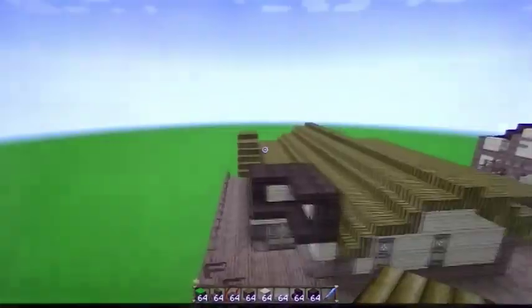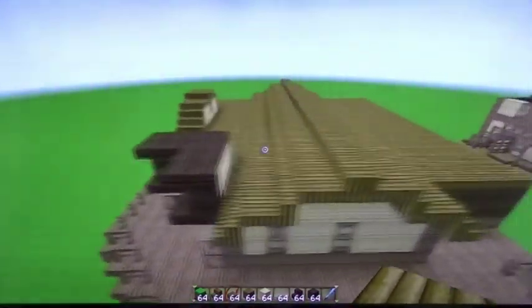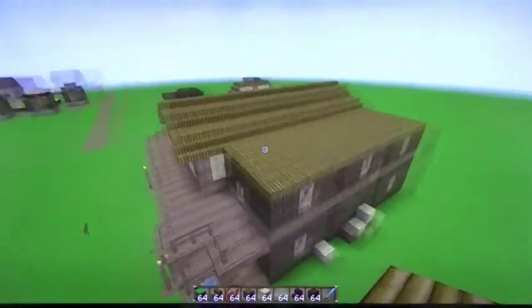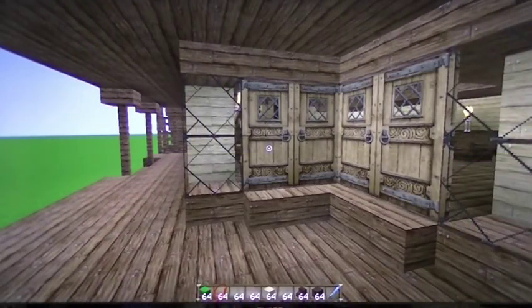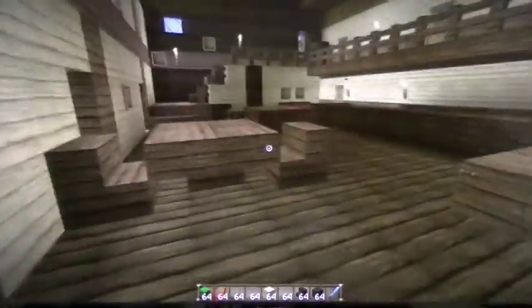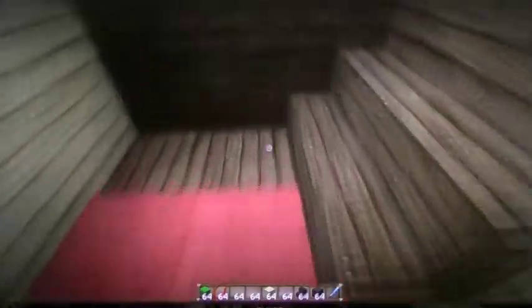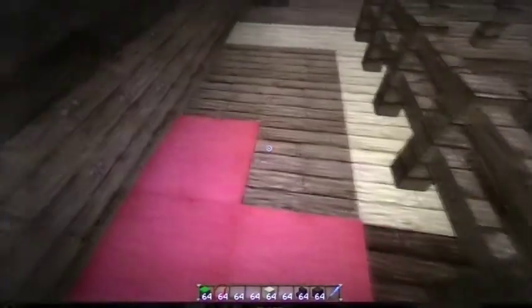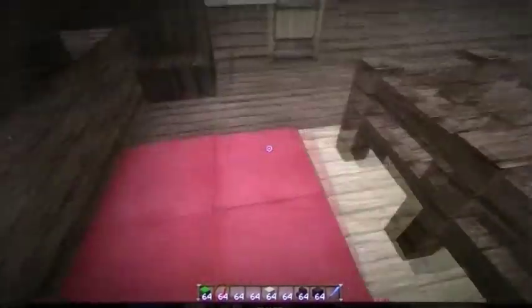As far as the outside of this building is concerned, we are done — we've completed everything on the outside. Now for some finishing touches on the inside. Here at the bottom of the stairs I like to place red carpet, up here too, and finally at the top, right up to where this birch wood line is.